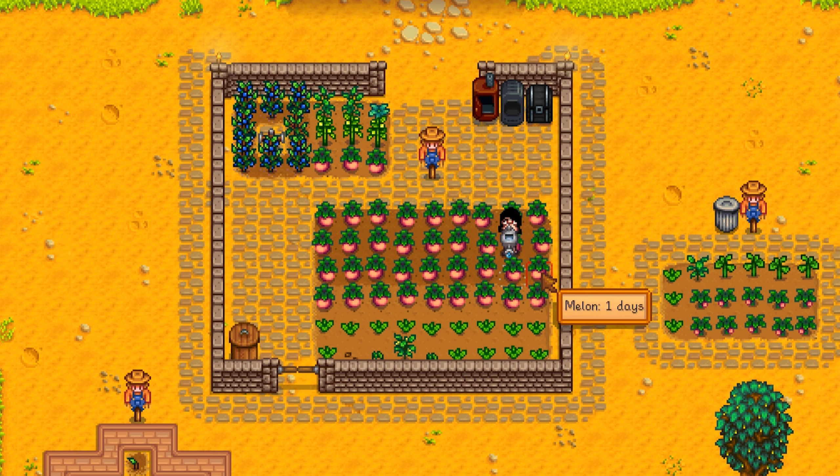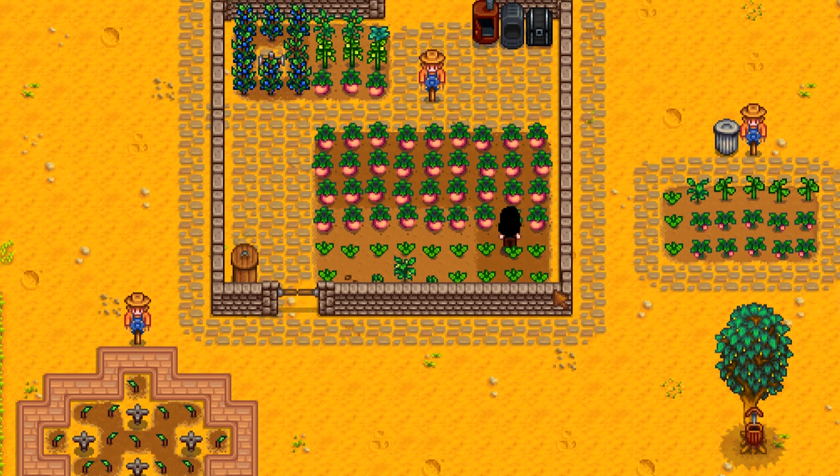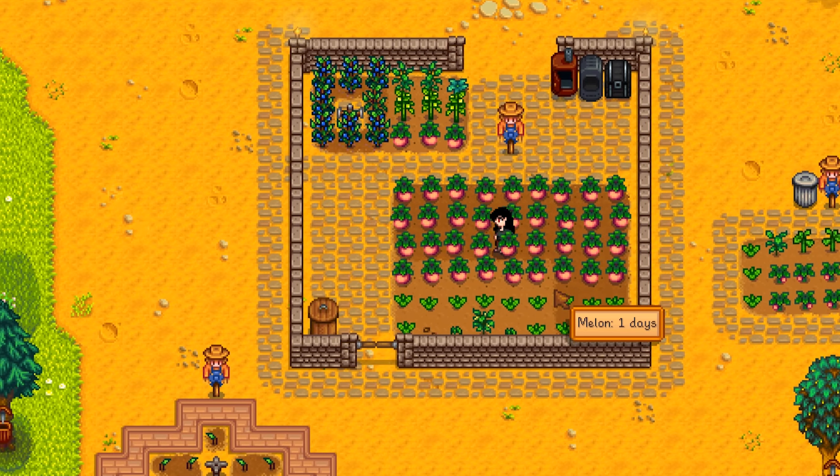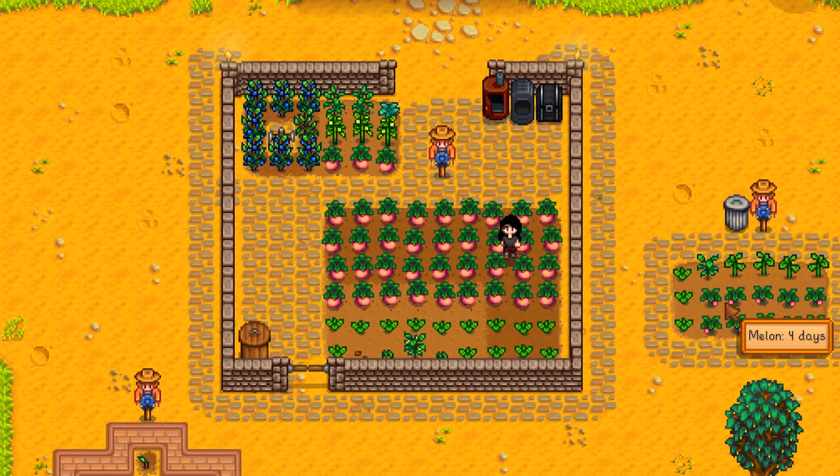Of course, this is something you can only really do on PC, but it feels so smooth to do — you make less mistakes and the whole process just seems way faster. Plot your crops out in blocks of nine to suit this watering technique, and you'll find that when you want to put quality sprinklers into your main crop later in the game, you won't have to do that much to change your design. You're planning for the future as well.